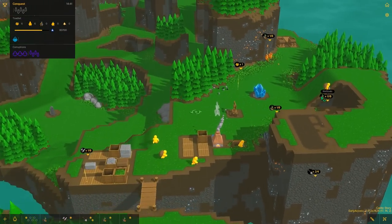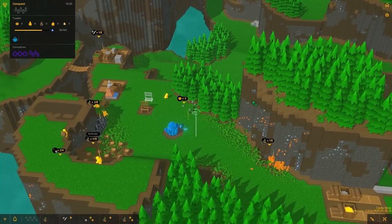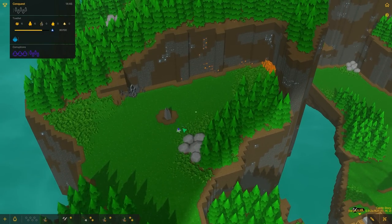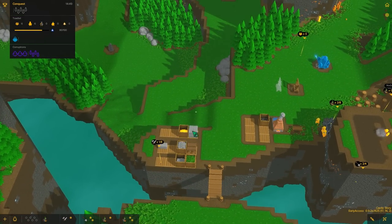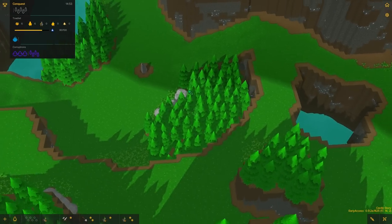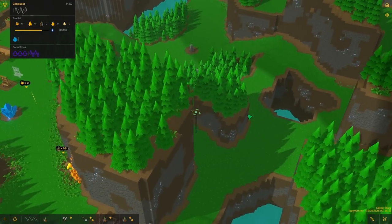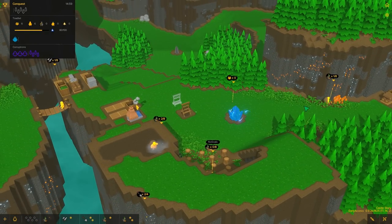Things are going well — this is a good start already. It should be interesting to see what happens next episode. We're going to get a capture ward up, get that crystal, and then we'll start to build some walls, doors, and defenses down here. We'll get this crystal, we'll get that crystal — it'll be great. Anyway, we're going to end this one here. Thank you all for watching. Leave a like, share the video if you enjoyed — it helps a lot. Subscribe if you want to see more, and I'll see you next time.